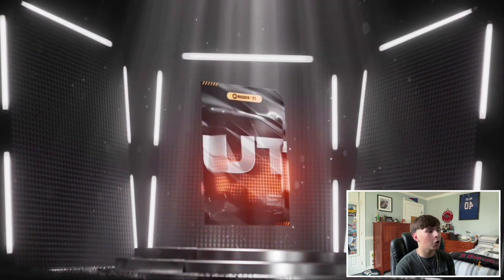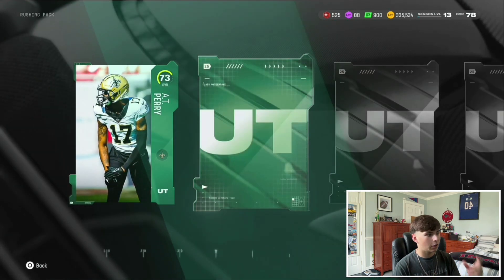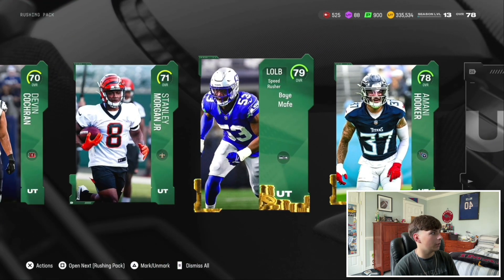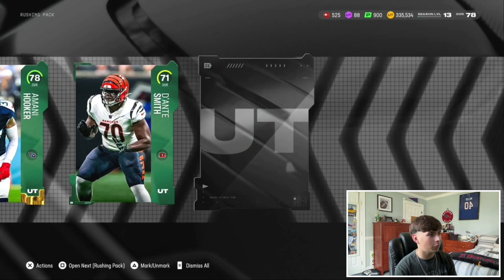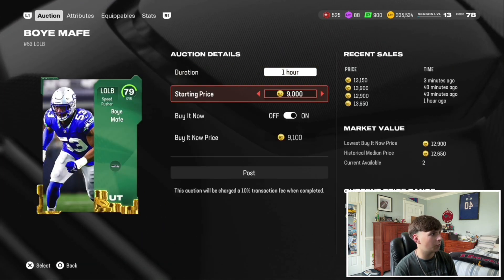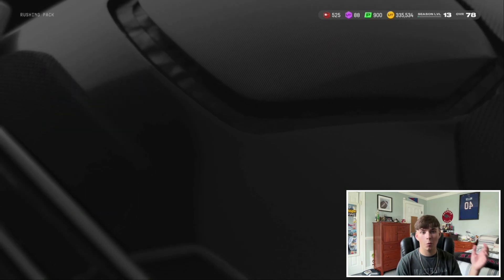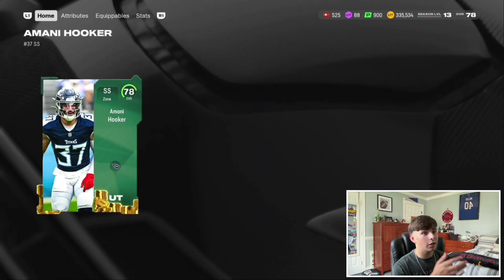Hop into pack number one and see if we can pull anything good. These are going to be filled with gold logo cards, but there's a possibility of pulling an elite or a platinum card. Oh — two back-to-back platinum cards, 79 and 78 overall — that's beautiful! Two more gold cards as well. Boye Mafe — let's see what he sells for — that's about 13k right there. That's a beautiful pull, around 13k from just that one card.